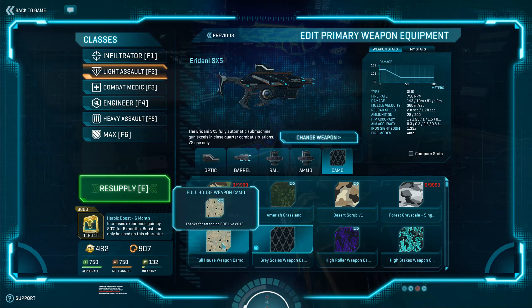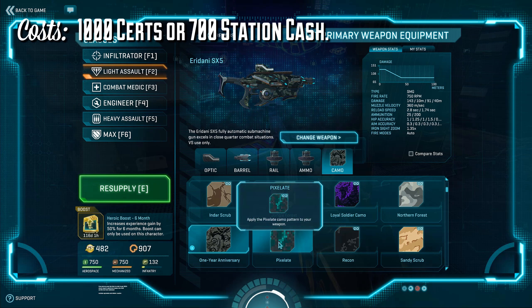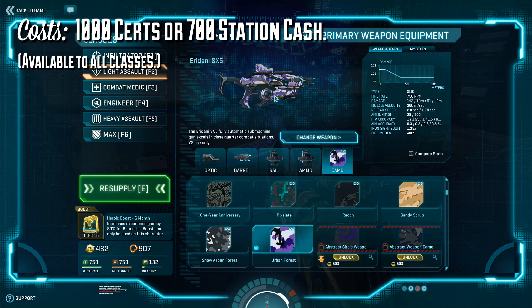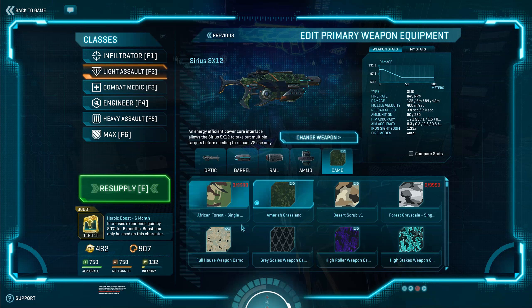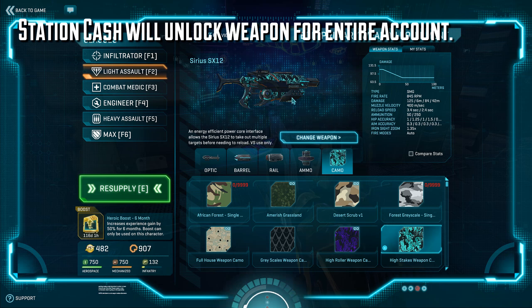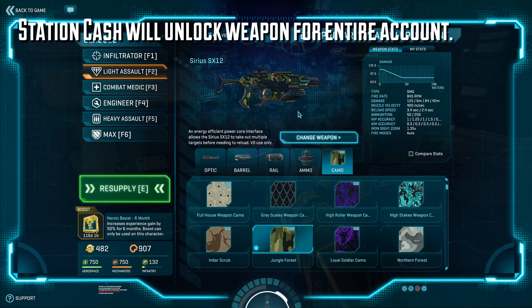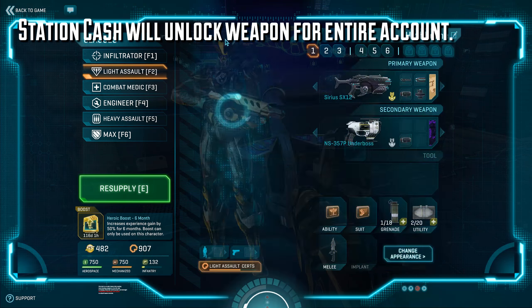The Eridani and the Sirius are going to run you 1000 certs or 700 station cash to unlock. Like all SMGs, after you unlock one, it's available to all of your infantry classes except for the max unit. If you purchase an SMG with station cash alone, it unlocks the weapon for your entire account instead of just a single character. So if you have another VS character on another server, then they will also have access to the weapon.